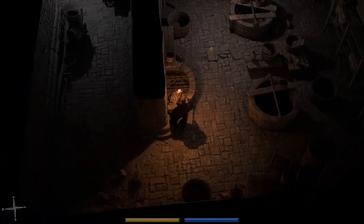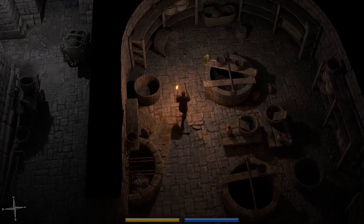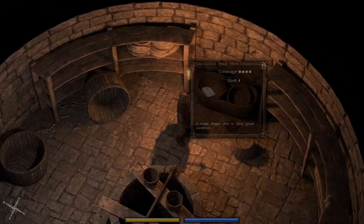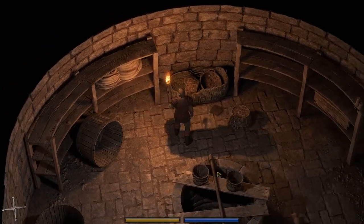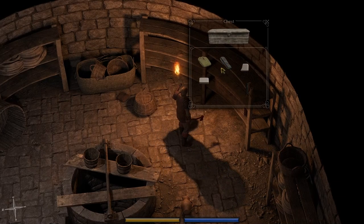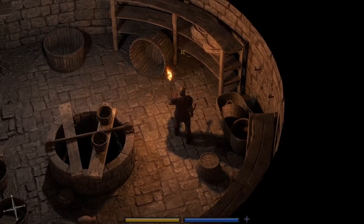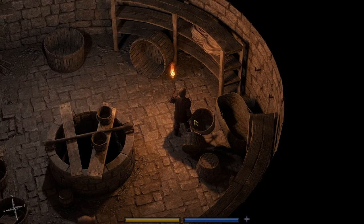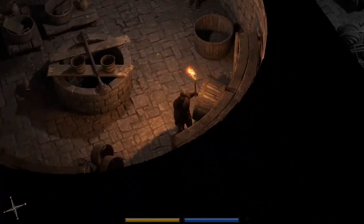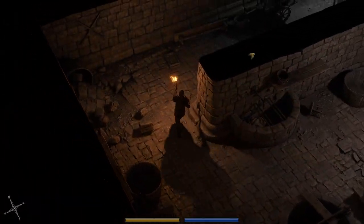There's a couple of boxes in this room, they're a little bit tricky to find. There is a thick shirt right there, which is something. And there's just some clothes, nothing crazy. I think there are supposed to be two boxes in here but I really don't know where the second one is. Not really that worried about it - we're just going to move along.